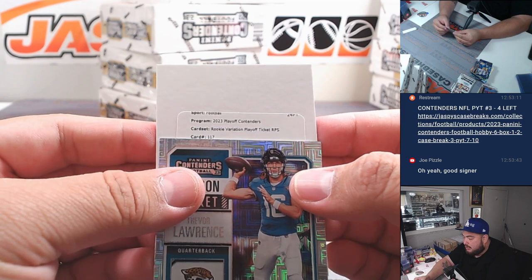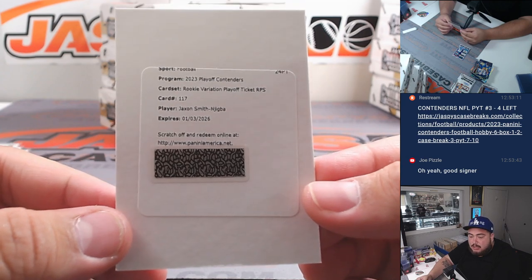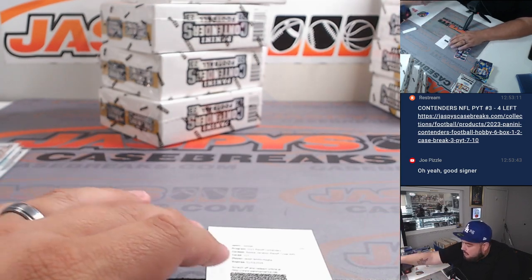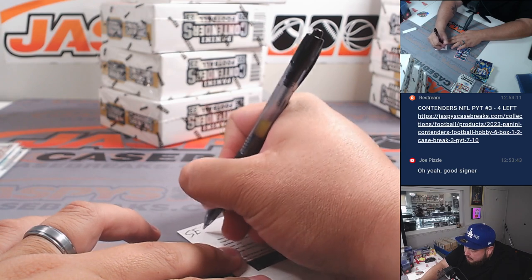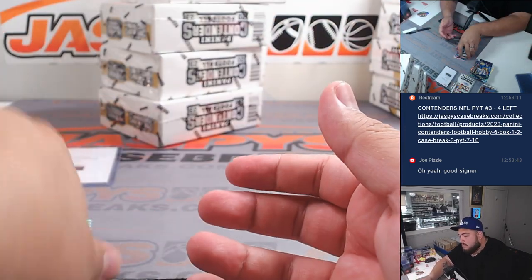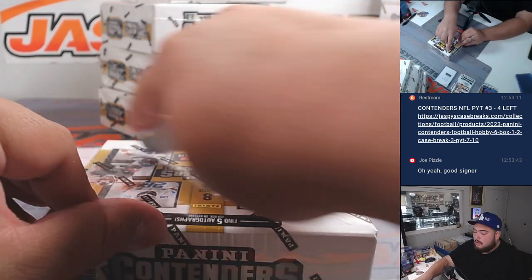Rookie ticket variation, playoff ticket RPS — Jackson Smith Njigba. So that's our first different redemption. That's going to go to the Seattle Seahawks and Matt Johnson. So that's an RPS playoff ticket, should be at a 149, and it's a rookie variation ticket as well. Nice. So Puka was a redemption in the last case — this time it's going to be Jackson Smith Njigba. He's such a vital part for that offense.